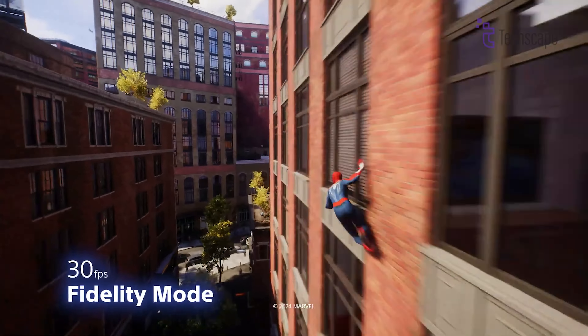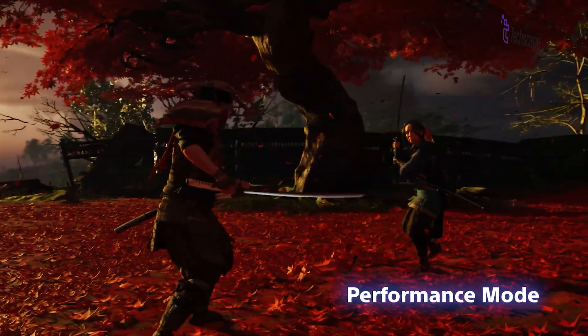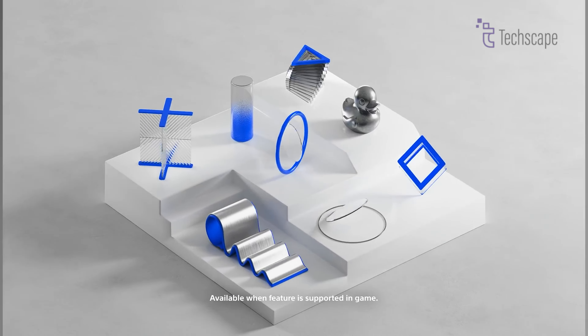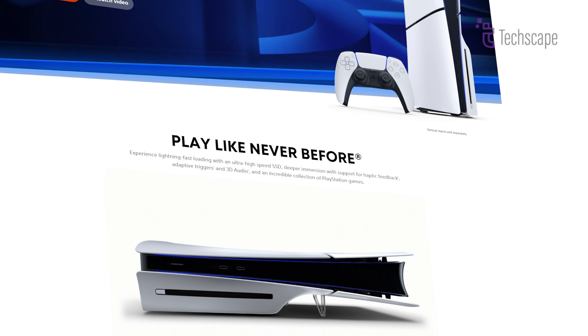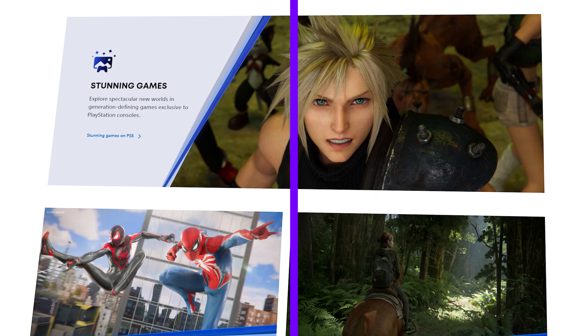This price point is higher than earlier speculations, reflecting the notable performance upgrades. Each PS5 Pro includes a 2TB SSD, a DualSense wireless controller, and a pre-installed copy of Astro's Playroom. The PS5 Pro will be available through participating retailers and directly from PlayStation's website.